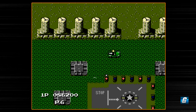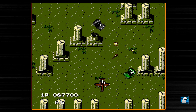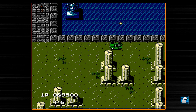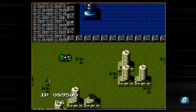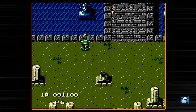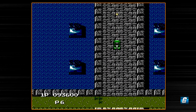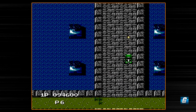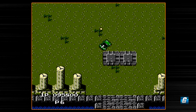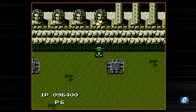One thing to watch out for in this level is that some of these pillars will actually start falling down — if you run into them you will die. You can shoot them with your machine gun or your missile. You also have to watch out for the enemy jeeps, which have a tendency to be really fast. And watch out for these Medusa head statues, because they actually shoot homing missiles. The homing missiles can be shot, so what I like to do is shoot the homing missiles with my machine gun and shoot the Medusa heads themselves with my missiles.